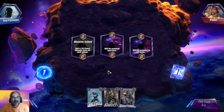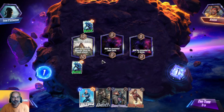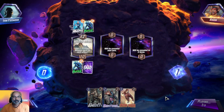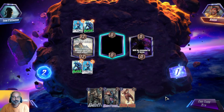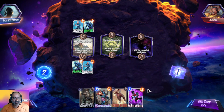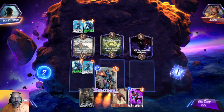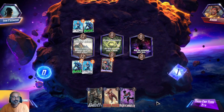We got Quicksilver and the location adds a 10-power monster. Both of us now have 12 points over there. On turn five, cards cost five more. We got two sentinels — I'll go with Sentinel because he gives an extra copy.